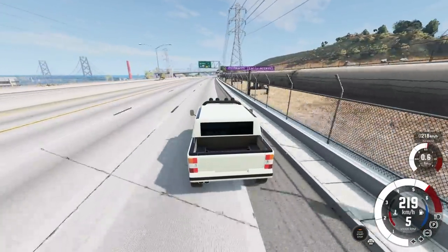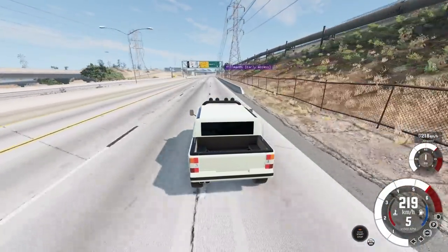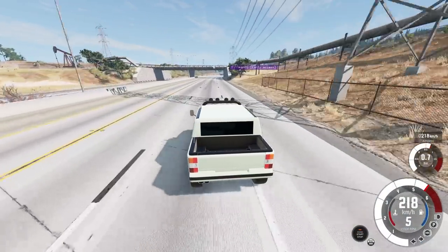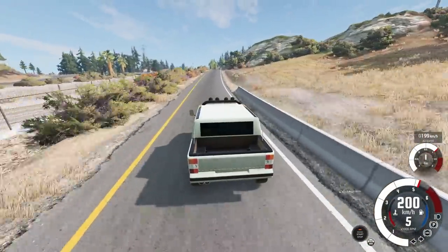One builder is reeling everyone in at 200 km/h. Vens is going only 135 mph. Someone else pushes to 230 km/h — that's their limit — while another is capped at 220 km/h.